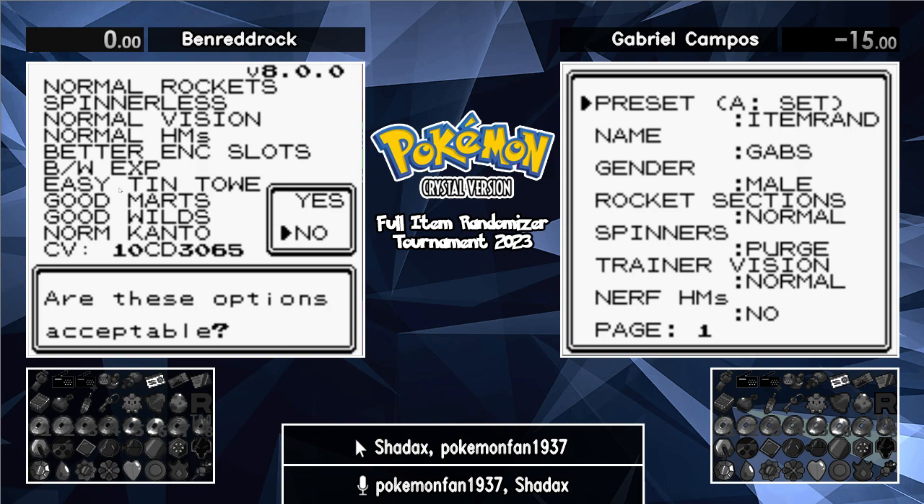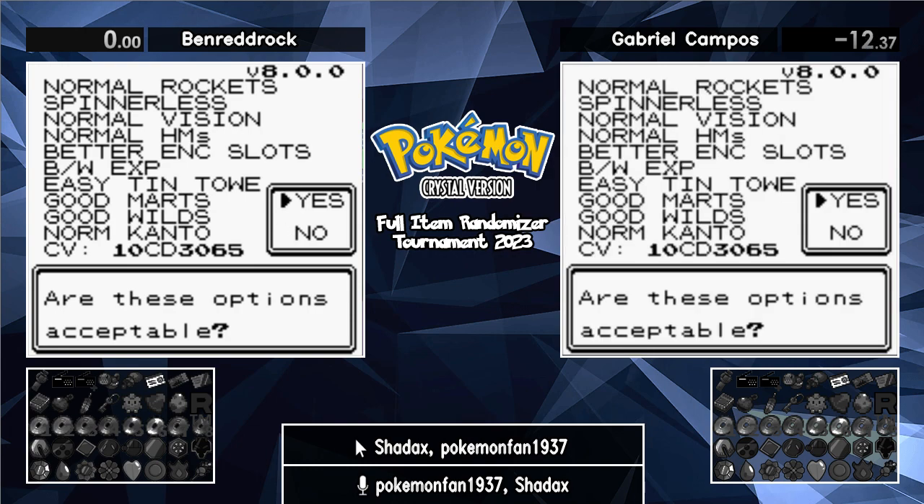It says Black-White EXP because it uses the new mechanics from Black and White, where winning a fight with a little Pokémon gives you more XP — whereas before you'd always get the same amount.